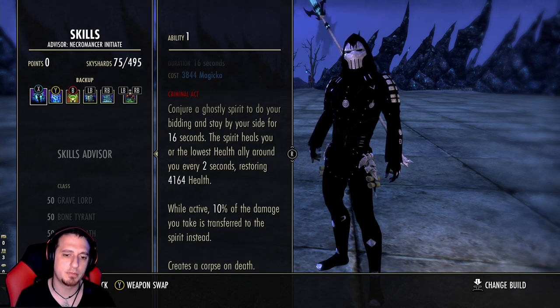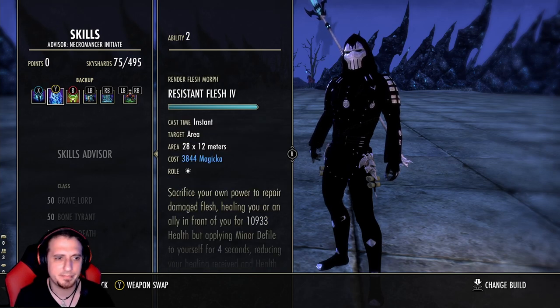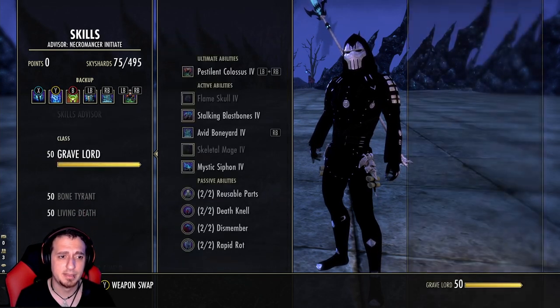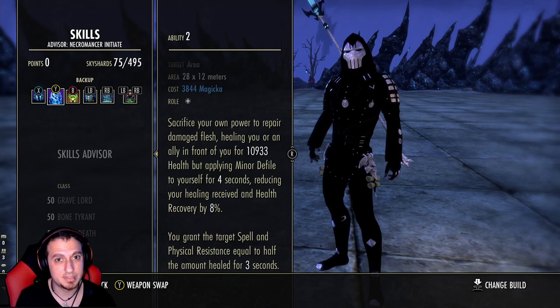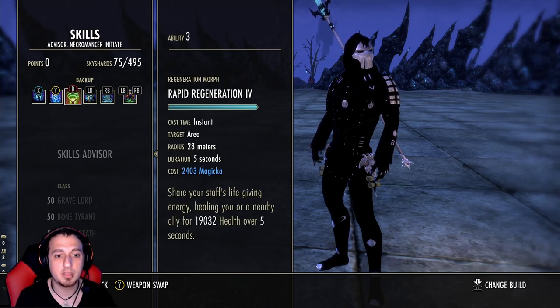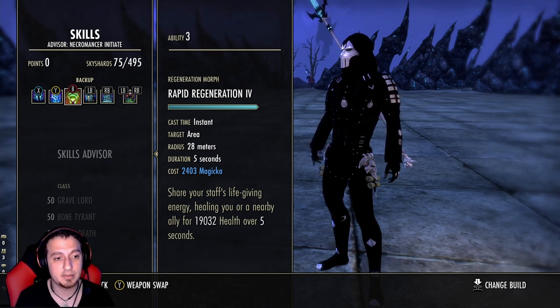Back bar: Spirit Guardian — run the morph that gives you 10% damage mitigation. Since this pet is untargetable, you're basically 10% tankier plus it heals you. Resistant Flesh is a great ability as well — it does afflict you with Minor Defile, but that really doesn't matter because you have passives to offset having negative effects on you. It also gives you spell resistance the lower your health is when you cast it — phenomenal oh-shit button. On the back bar we're also running Rapid Regeneration, a suggestion by Arcus — he also told me to go Vampire and I absolutely love it.